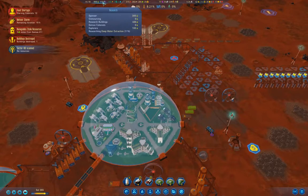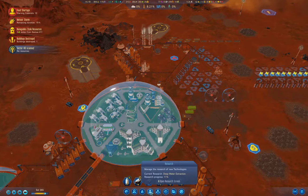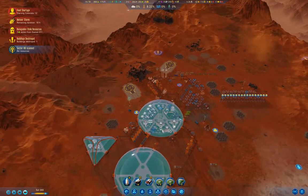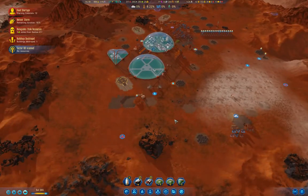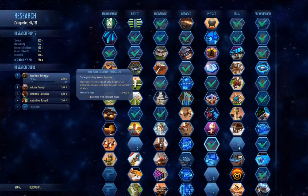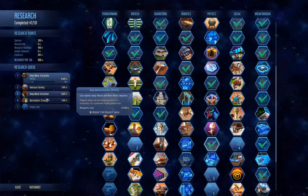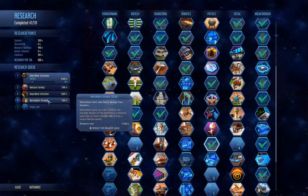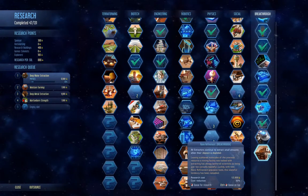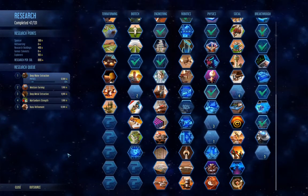What are we researching? Deep water extraction. Let's go into the science here — that's an expensive one. We're doing moisture farming, then deep metal, then Martian-born strength. That one's worth getting as well, so I'm going to do that.